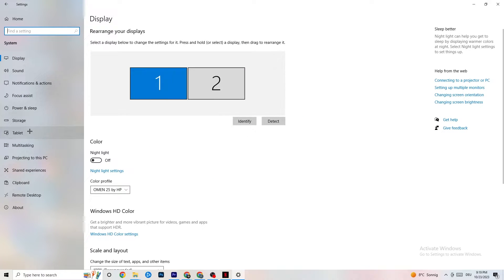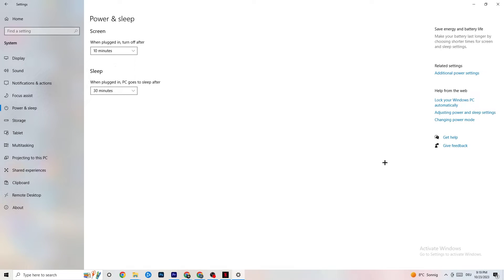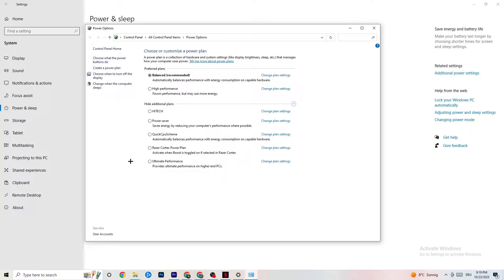Go back, then hit Power and Sleep — the fifth option — and click on Additional Power Settings on the right side. You can choose from plans like High Performance, Power Saver, and others. I can't tell you which is best — you need to check it yourself. Click into High Performance or Balanced and test which works better with your PC.